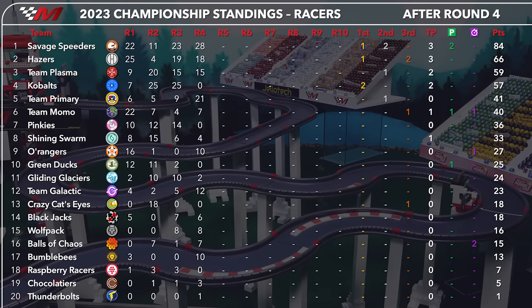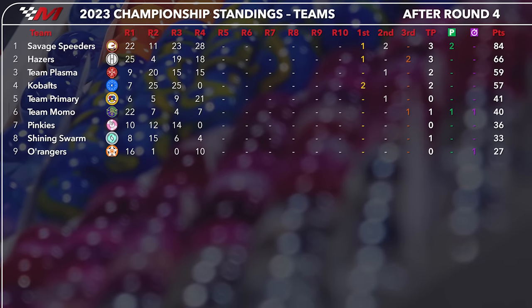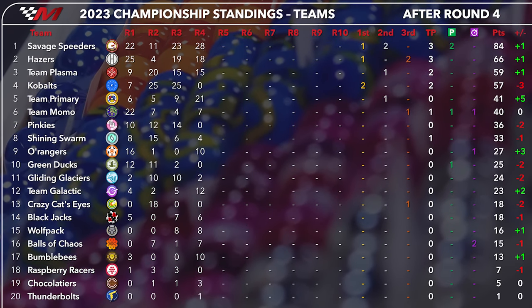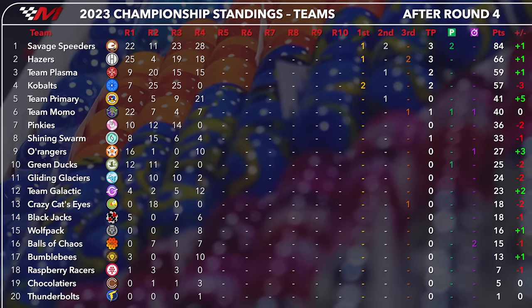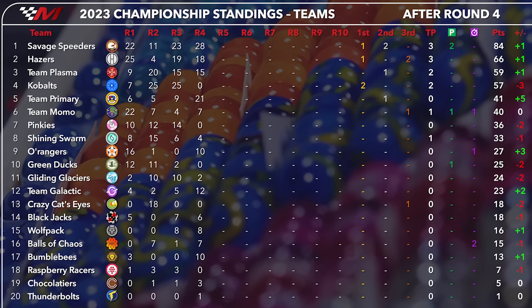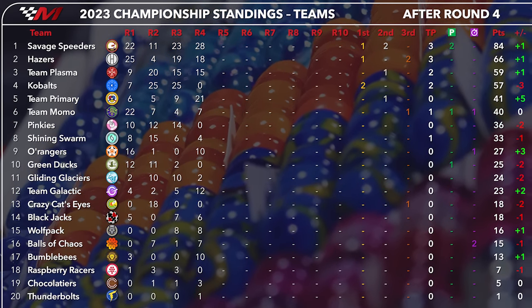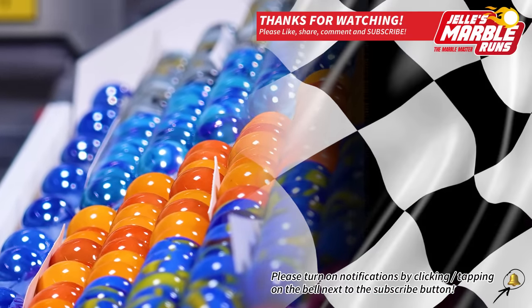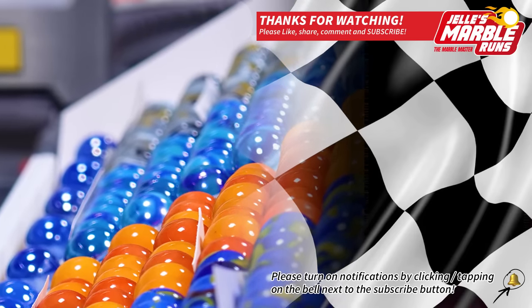Look at those jumps — 10 spots, 10 spots, 16 spots, 10 for Shimmer, 16 for Frost. And the overall team championship: it is a runaway right now for the Savage Speeders. They jump up one. The Hazers in second place, 18 points back. Team Plasma and the Kobalts fell three — two 25s and then a zero. Not what they want to continue momentum throughout the season. We hope that you will join us for the fifth Grand Prix here in Marbula One. We'll see you then.